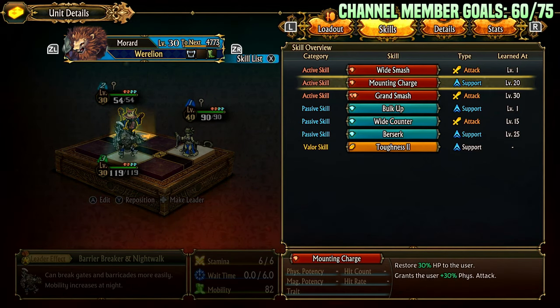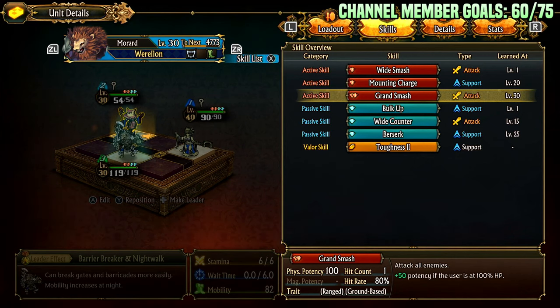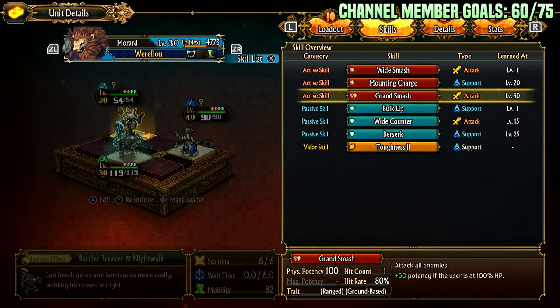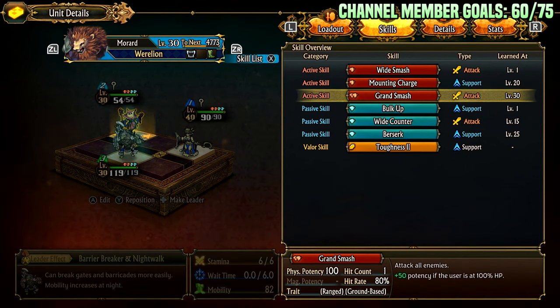If you don't have healers or have limited healing in a group, that could be decent. Grand Smash attacks all enemies at 100 potency with 80% hit rate — so two 80% hit rate attacks, very important to call out. 100 potency plus 50 if the user is at 100% HP, range and ground-based. Ground-based means flying enemies cannot be hit by this — it does literally nothing to them. It's an instant board nuke for potentially 150 potency, which is valuable, but ineffective against flyers. There are a lot of flying enemies late game in the angel area and the final mission areas.